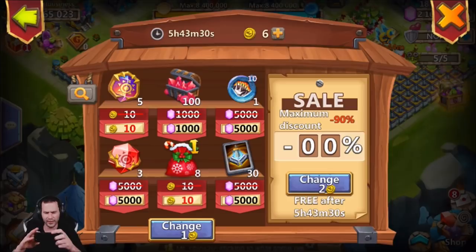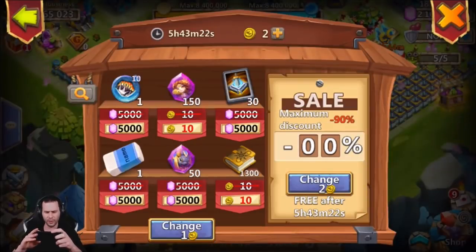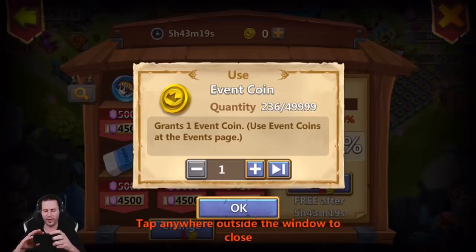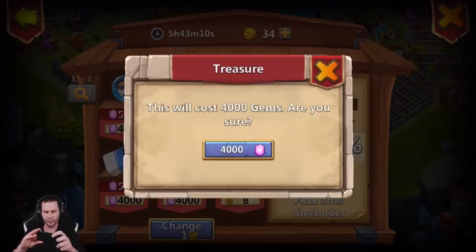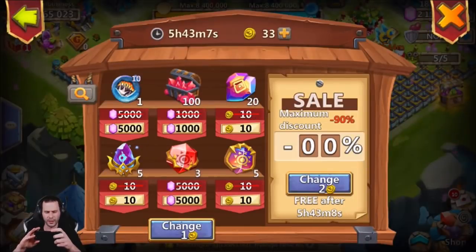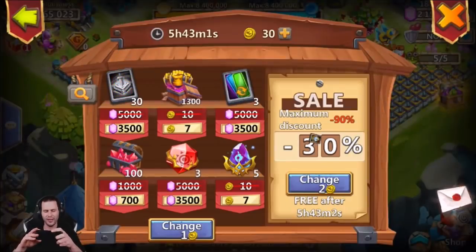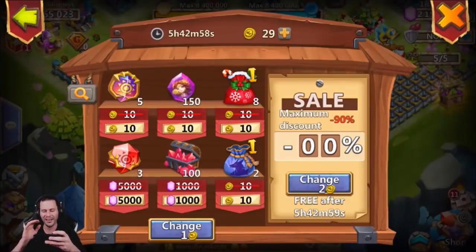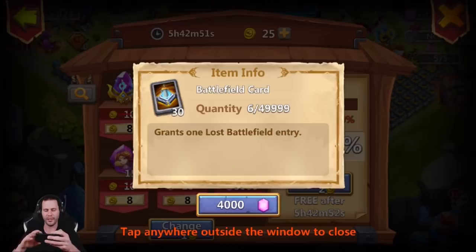There are the Lost Battlefield cards. 3,000 gems for 30 more - not bad. Let's go ahead and bring that back. Lost Battlefield again - 4,500 gems. Let's use 36, that'll leave it right at 200. Fine, I'll pay 4,000 gems - 4,000 gems for 30 of those. Doesn't really seem like a bad idea if you're competing and need some Lost Battlefield cards to kind of cheat your way up. Lost Battlefield cards are kind of lame overall, but it'd be pretty fun to score something like 20,000 to see if there's like a whole new limit.